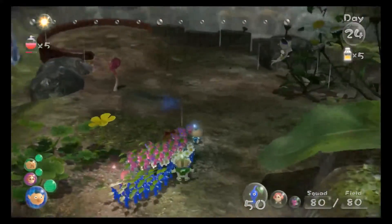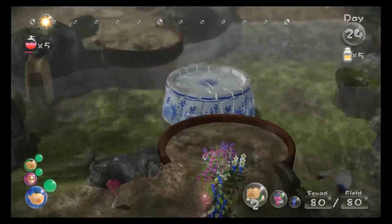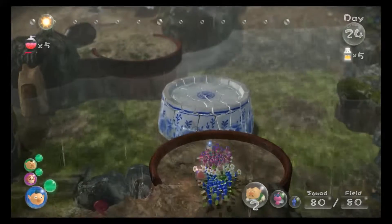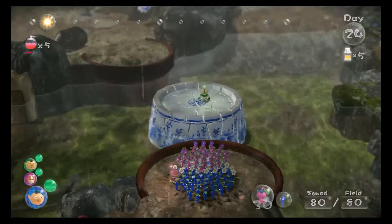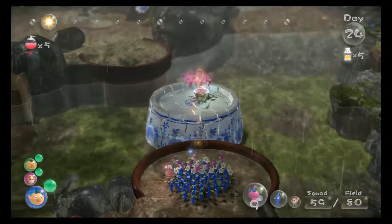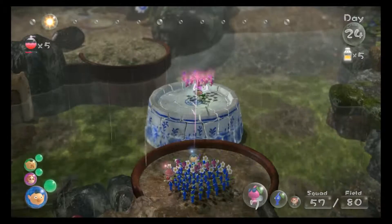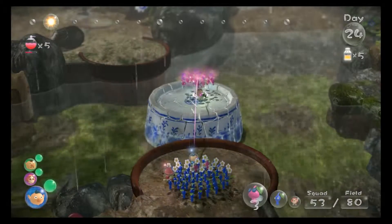Gotta be careful here. First order of business: collecting that fruit. The reason I'm using wing Pikmin is that they can travel faster with fruit, so I don't have to worry about anything killing them.